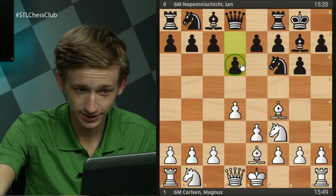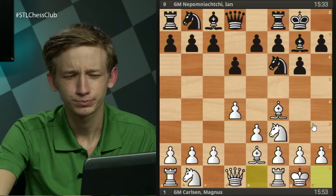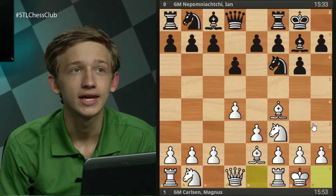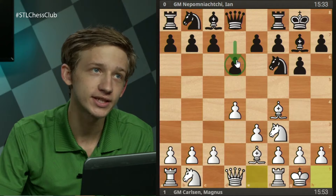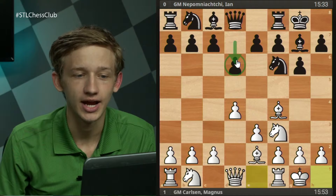Part of the reason Jan selected d6 is what I was talking about earlier — the bishop not looking great after d4-d5. In the game we see white castle, and I want to ask you guys in the chat to find some candidate moves here for black. What should black be trying to achieve in this opening? Black has pretty much chosen what he wants to achieve with d6, so try to identify what it is black is actually playing for and how you can make it a reality.